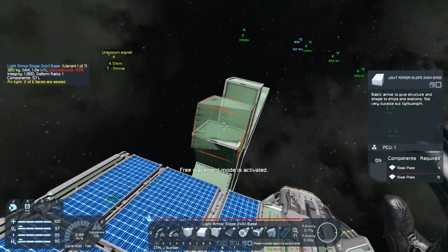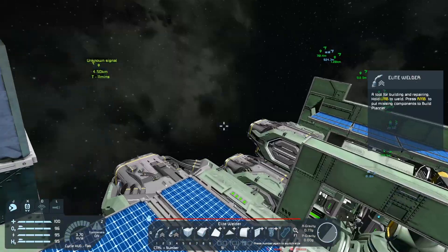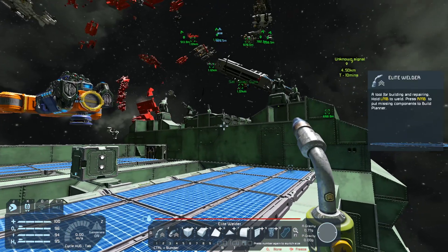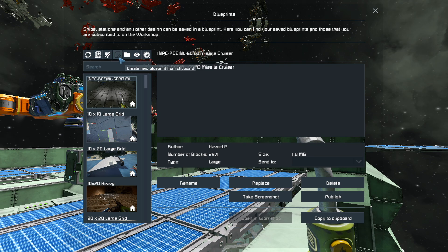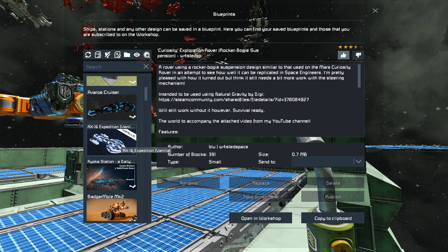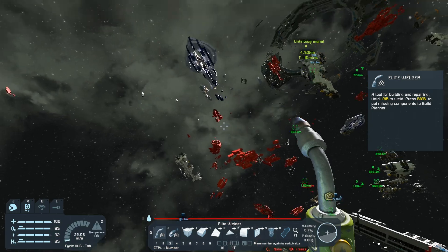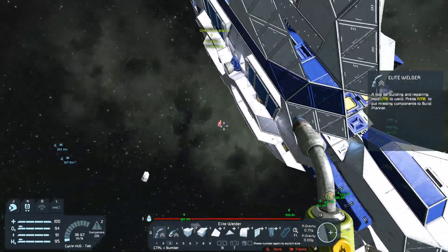So now we just need to pull it over here and get some heavy plate down. One of the things I want to talk about — you guys want to see, let's see, it's going to be F10. We're going to filter this to just workshop items. And the ship we were talking about should be this one — the blue and white one, I believe that's the one you were looking for.